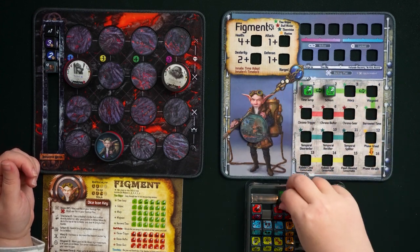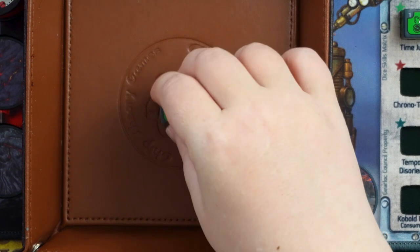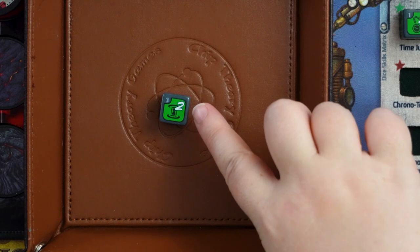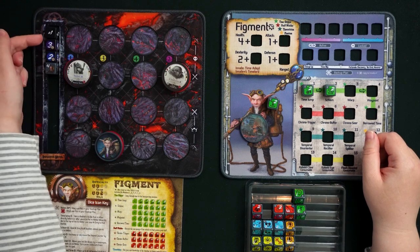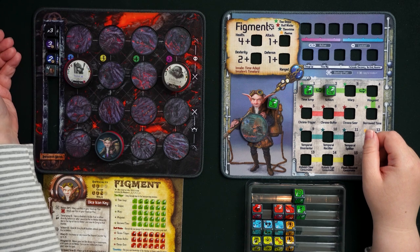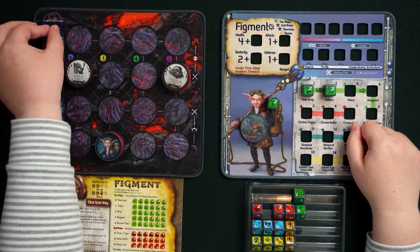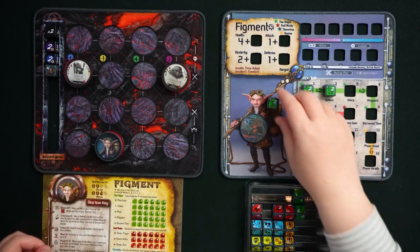Die number three in the Time Skipper profession is called Warp. It has a bones face, and all other faces show a sand timer with a value of one, two, or three. What Warp lets you do is increase or decrease the round counter by up to the number printed on the die. So you could be in round one and make it round two or three, or if already in round three, you could go up to rounds four or five, or down to rounds two or one. This gives you a lot of flexibility in terms of what round it is.